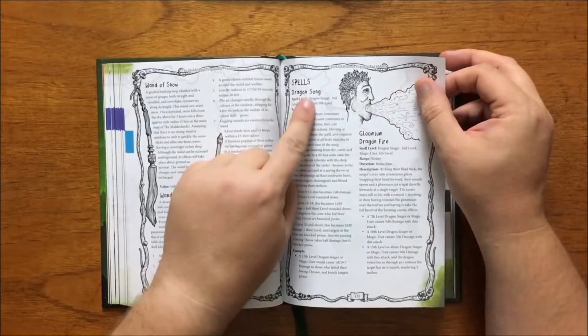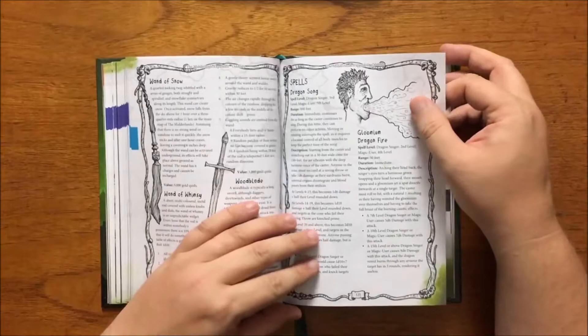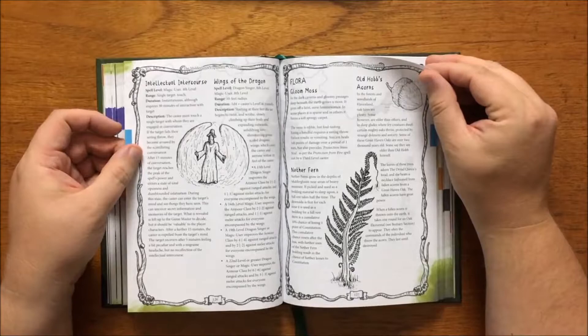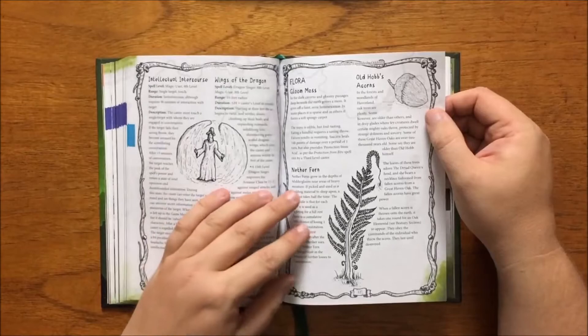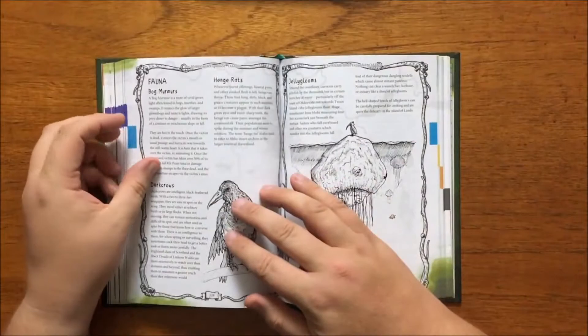Following this we have some new spells, including Dragonsong, which allows the caster to emit a concussive cone of sound that disintegrates organs and pops eardrums, and Intellectual Intercourse, which allows the caster — after some conversation — to enter the mind of someone and see things they have seen. We then have some of the flora of the Haven Isles, including Nether Fern, which grows deep in the Midirgloom and if used as bedding can allow some to rest in half the time but can cause them to lose con points, and Old Hobbs Acorns, which can summon an oak elemental when thrown to the earth.